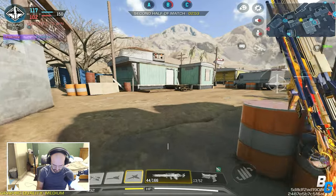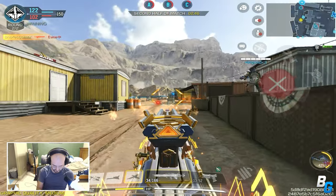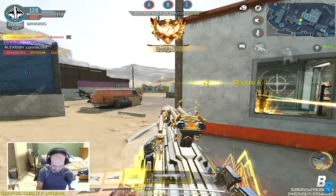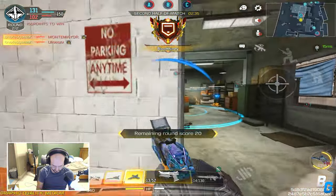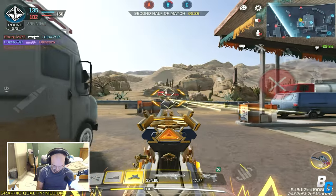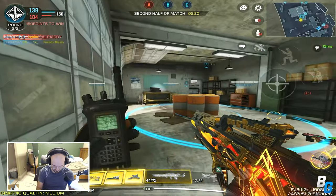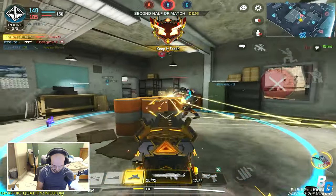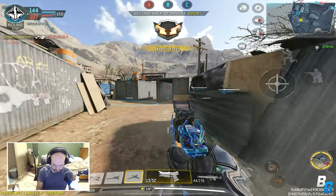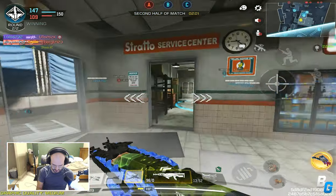I think my teammates got that guy covered on C. Where's this guy at? He's using our shield. Perfect timing — I can't believe I just took that. That's ours — nice. That's a GG; they have stopped pushing.